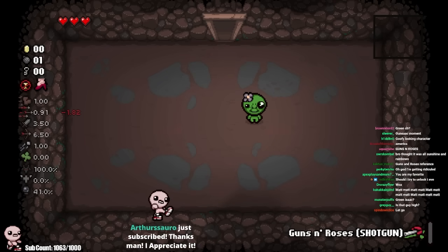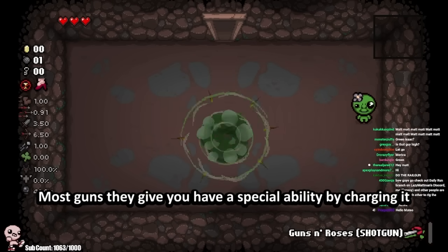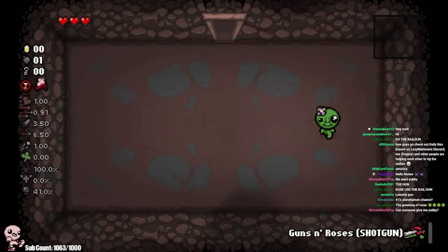If we press control we can actually switch our gun. Now I have shotgun. Charging up the shotgun and shooting will give you a kind of weird warp thing. Boom. There you go. So you have just a bunch of different guns, right?